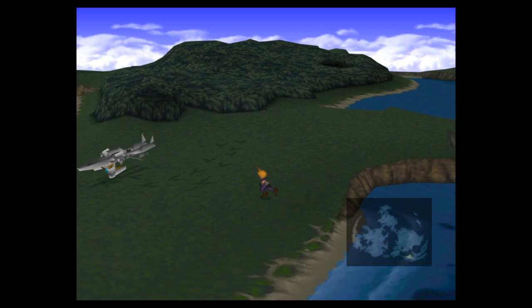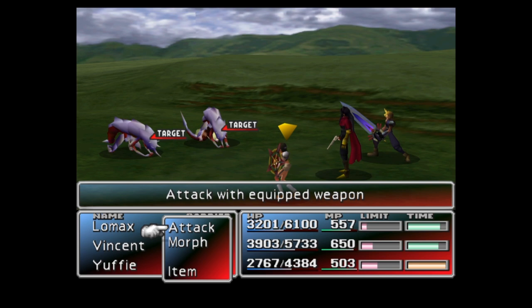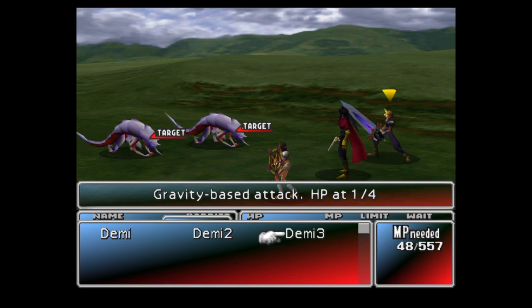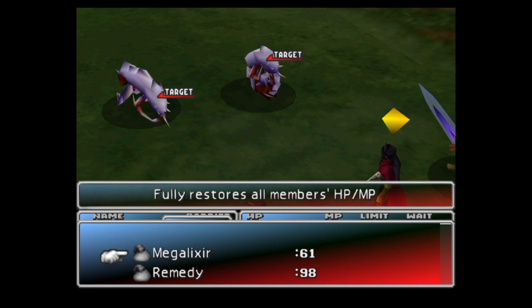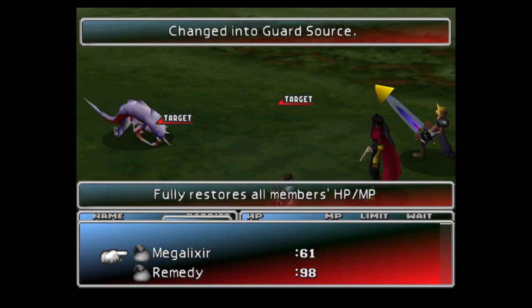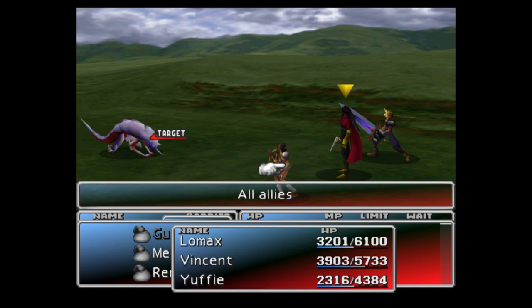Now we're all set. In this example I'll be morphing a Spiral enemy near Mideel and obtaining 99 god sources. First, weaken your enemy sufficiently by casting Demi or one of the alternatives mentioned earlier. Select morph while your enemy is attacking or an ally is casting magic, then quickly select W-Item, select the dummy item, select the recipient, then wait. Once the opponent is successfully morphed into an item, select your usable item then cancel it, select it again, cancel it again — repeat. Just like the steal technique, the dummy item is replaced with the morphed item.